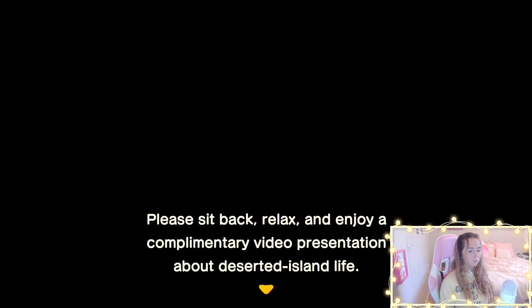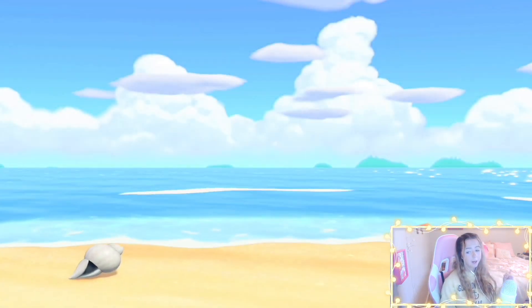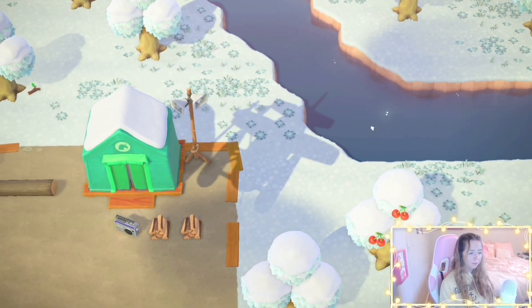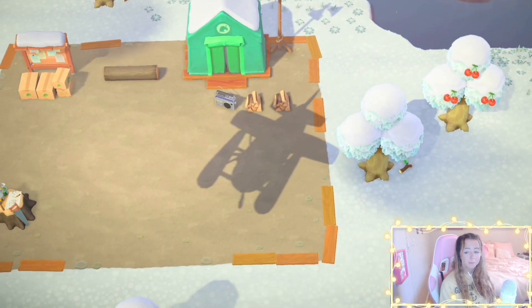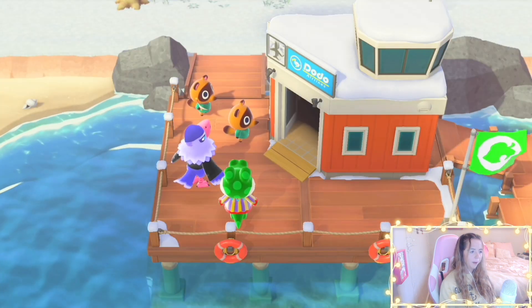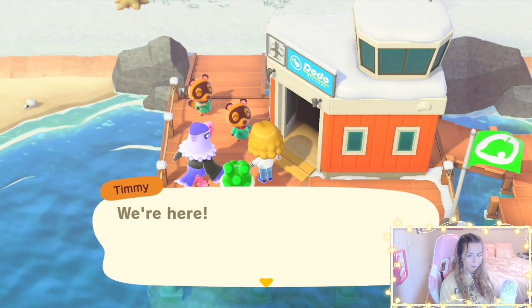Let's see what fruit I get — and what season I'm in too, which is a big part of what this island is gonna be. I'm skipping this. I'm also sorry if the lighting is bad — I'm nervous. Oh my god, it's beautiful! Cherries! I'm happy with the cherries — they look great on the snow, they look so good with the snow. Let's see what airport color we get. Orange airport — the one time I wanted a blue airport, of course.